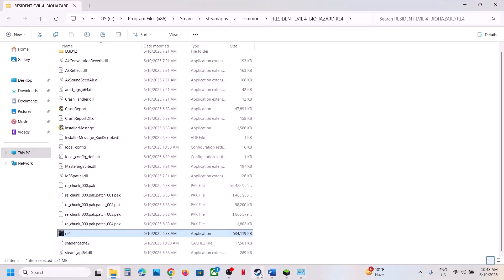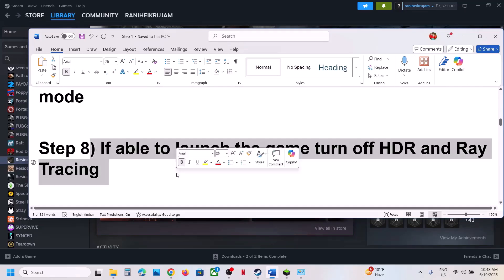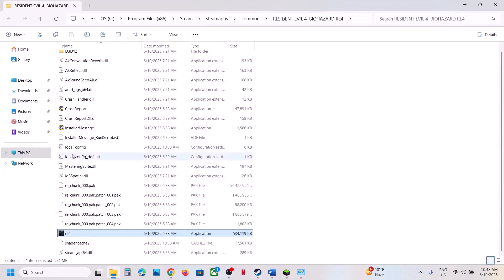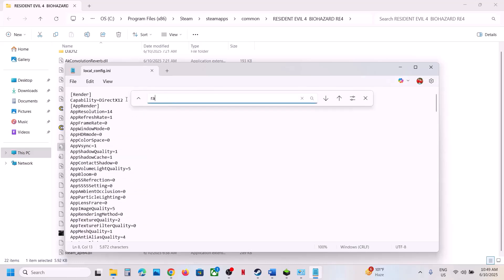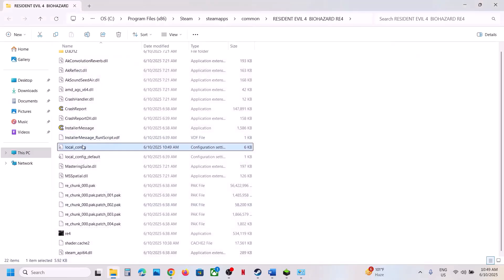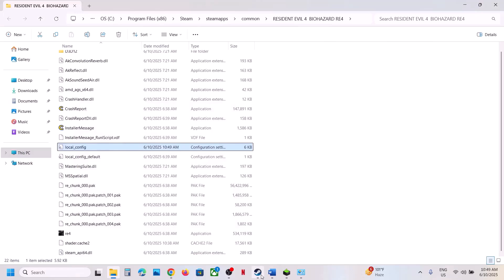The next step: if you're able to launch the game, turn off HDR and ray tracing — this has worked for many people. If you're not able to launch the game, right-click, select Manage, click Browse Local Files, and find the local config file. Double-click on it and find the HDR setting. If HDR is set to 1, set it to 0 and save the file. Find ray tracing and if it's set to 1, set it to 0 and save.